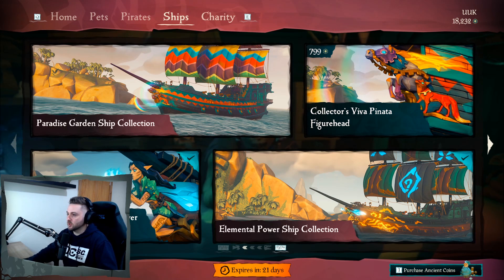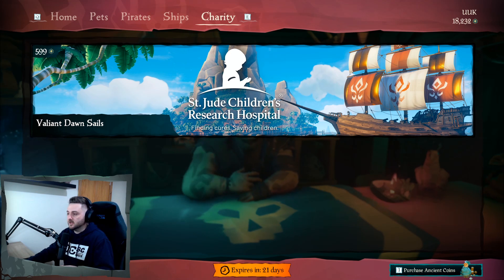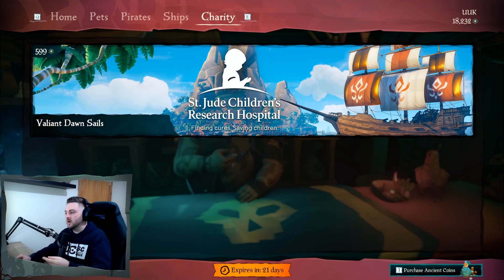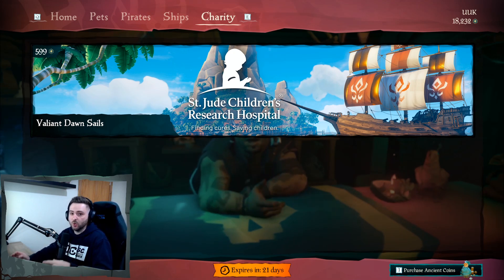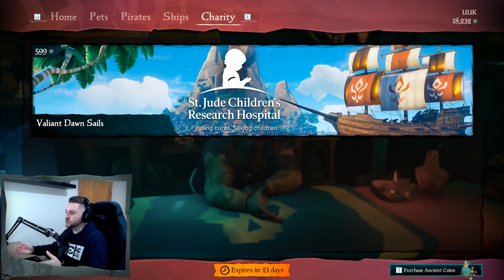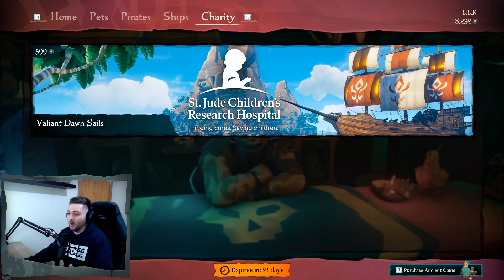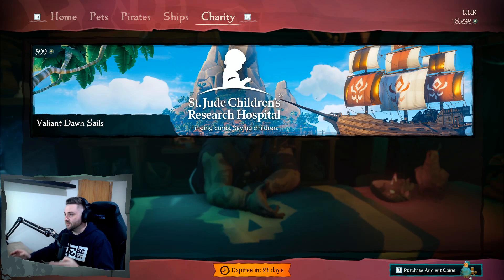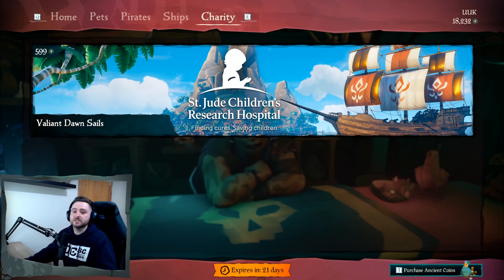Oh, we got Charity — more Charity stuff! So like the previous month, there were seals available for Special Effect. I think there was like £76,000 raised for that. Obviously all proceeds from spending the ancient coins on the charity ship sets go directly to that charity. So this month it's St. Jude's Children's Research Hospital. So if you're going to buy a ship set or have a spare 599 coins, please buy these seals. They're for a very good cause, they help a lot of people out. Please, please, please buy these seals.